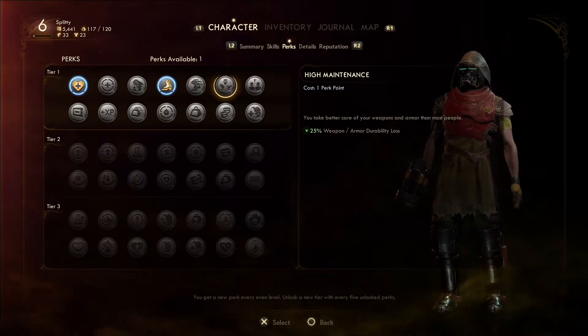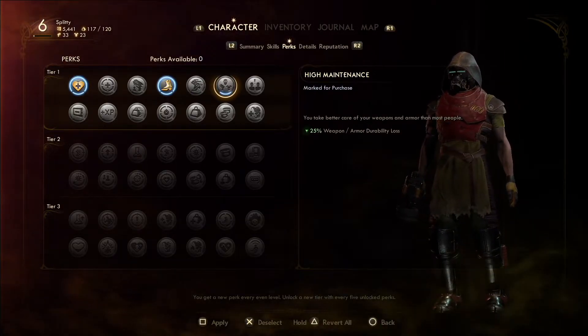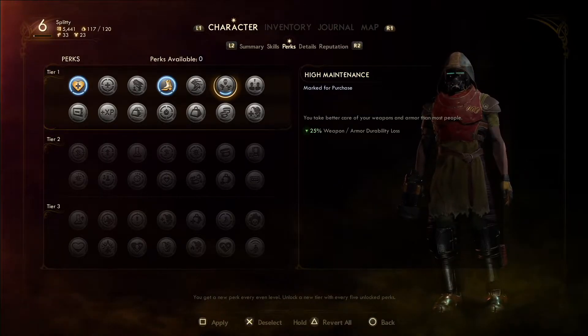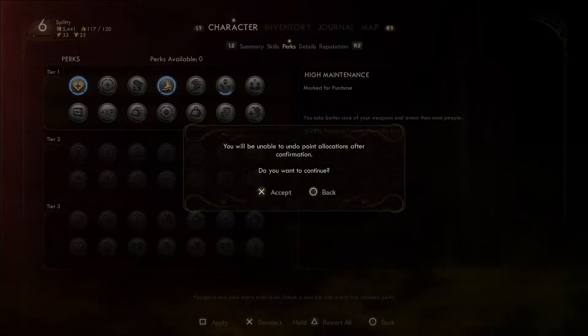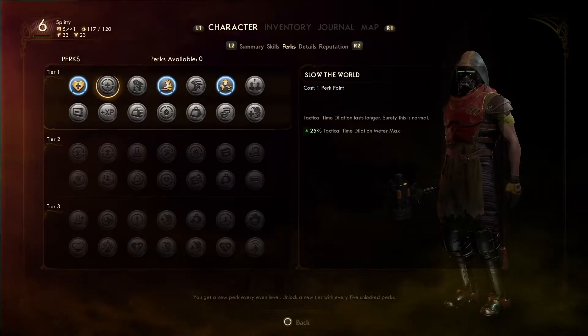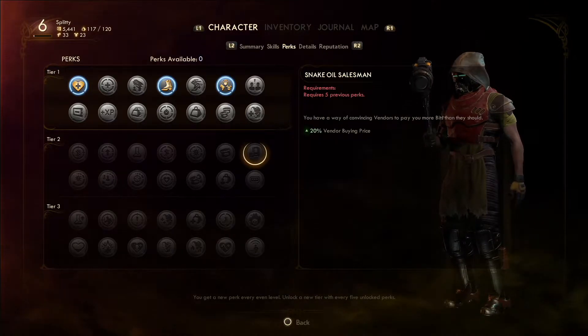Actually, I'm going to do the durability loss reduction right now — 25% less durability loss is pretty good because I get into a lot of combat. We're doing that, and then the next one will be the carry capacity, then the armor rating, and then we'll skip down to tier two.